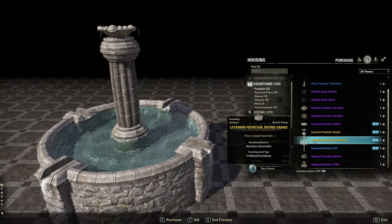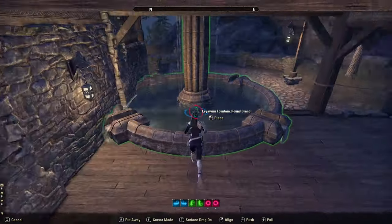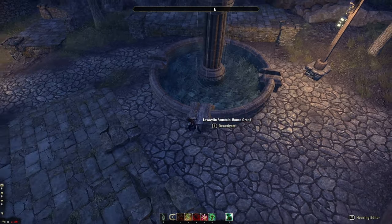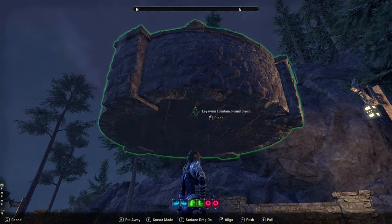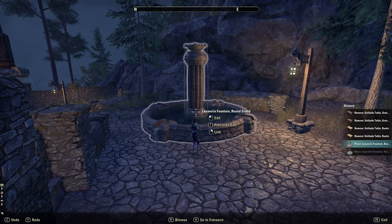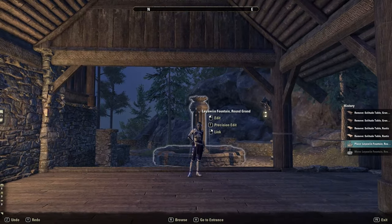We got the Round Grand Fountain — it's really round and really grand. It's huge, but it's cool. If you don't want to use the water you can just use it as a platform. There was also the Fountain Tall; you can have it active or inactive. I like that one too.